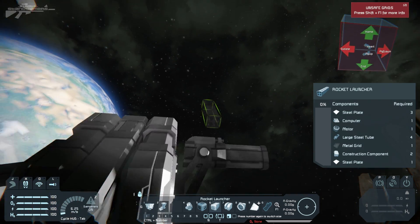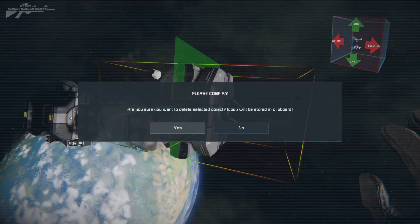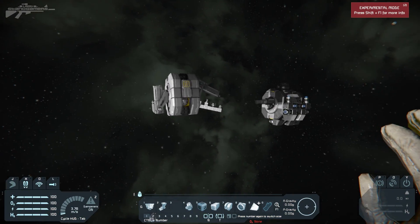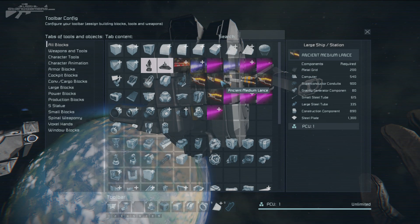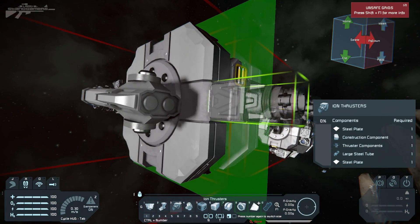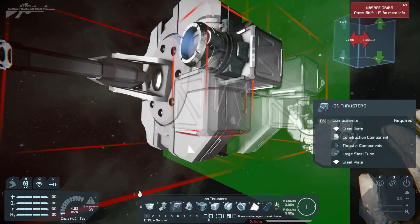Now we can start adding the missile or rocket turrets we wanted. There's one missile turret added — let's make sure it's the right way around. Yes, that's an often-made mistake. Then we're going to stick one down here as well. Now we've got a really compact design but we don't have any thrusters or a remote control block — quite a few things to add in a very compact package, so we need to get creative. Since this is going to be an atmospheric drone, let's go to atmospheric thrusters straight away.